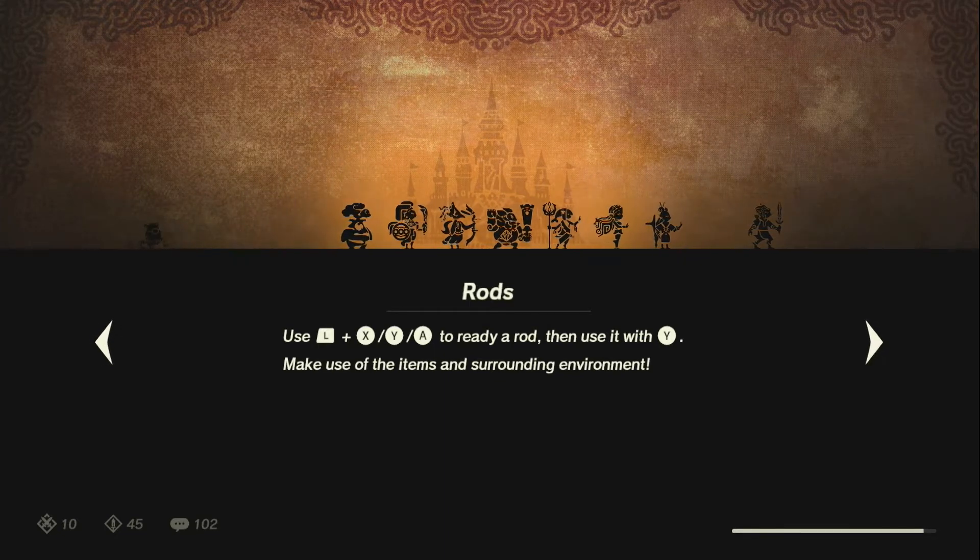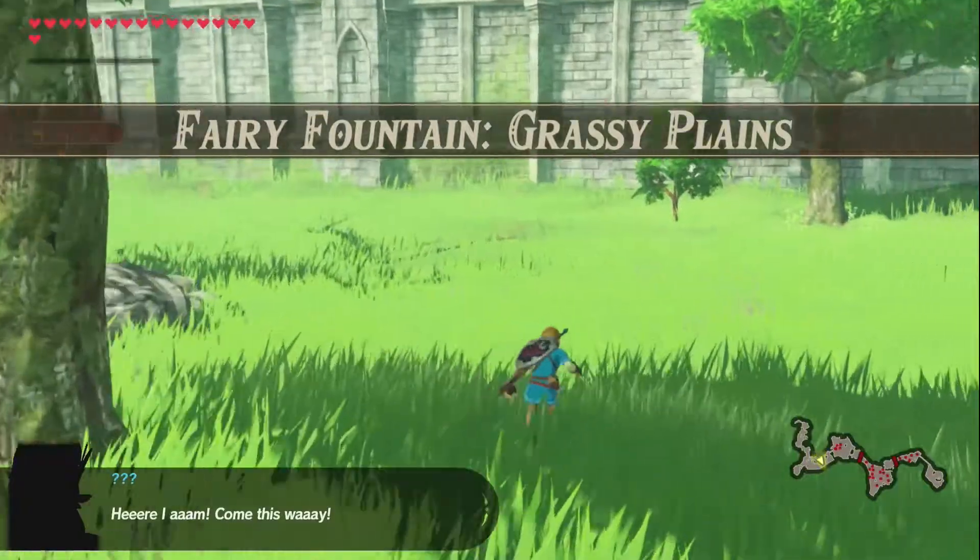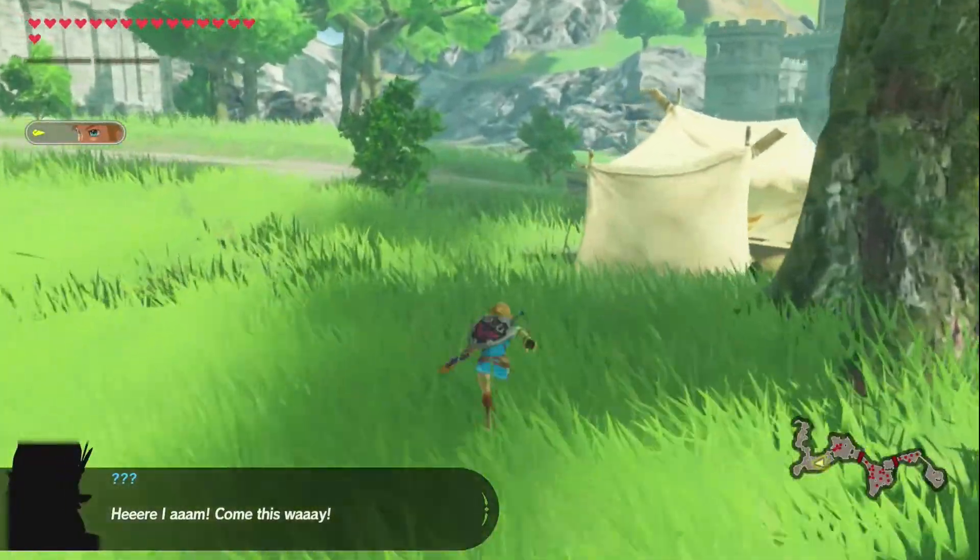I think this is the longest loading screen I've ever had in this game — oh, finally. Alright, Great Fairy Fountain. Oh, we're fighting the Fairy Fountain — Grass and Plains. Head for the targeted position.